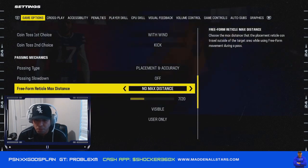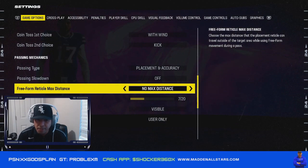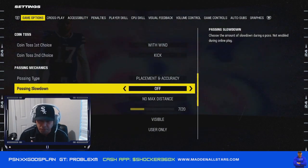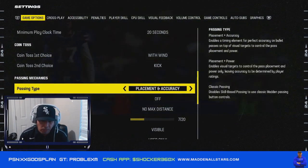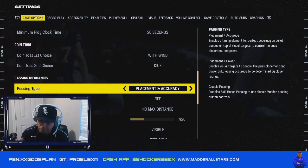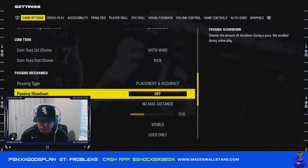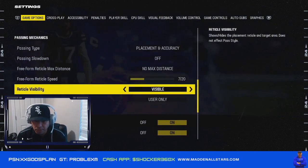For passing style, I like to put Placement and Accuracy, passing on Slow Down Off, and no Max Distance — that's how I pass better. I've tried Classic and Classic completely sucks for me, but it can be good for you if you're used to it. I just like Placement and Accuracy better — I feel like I pass a lot better with it.